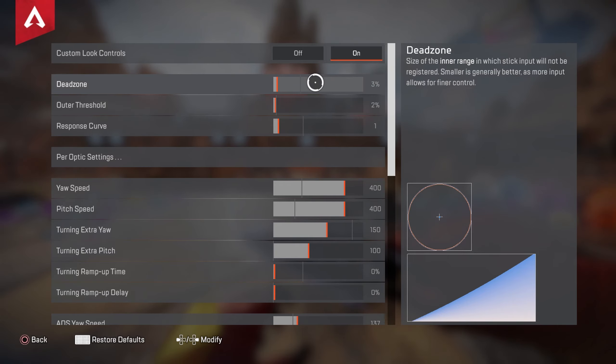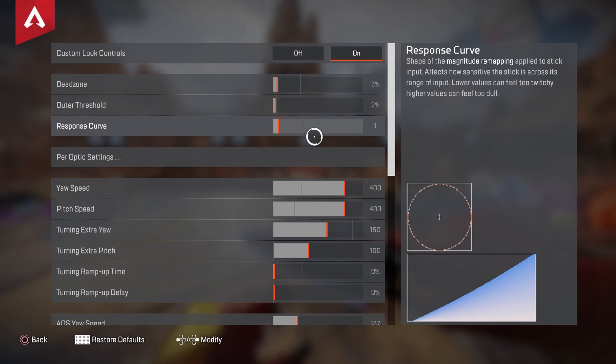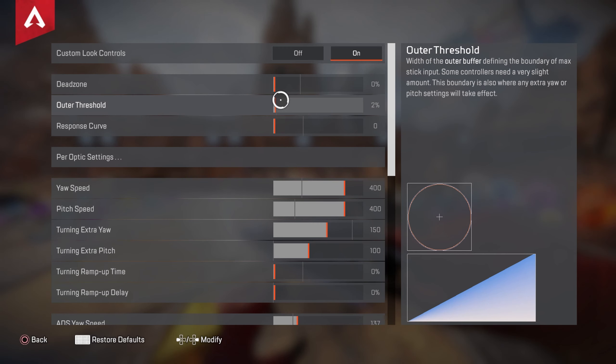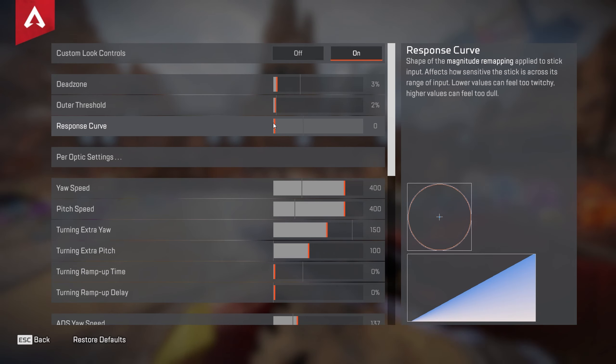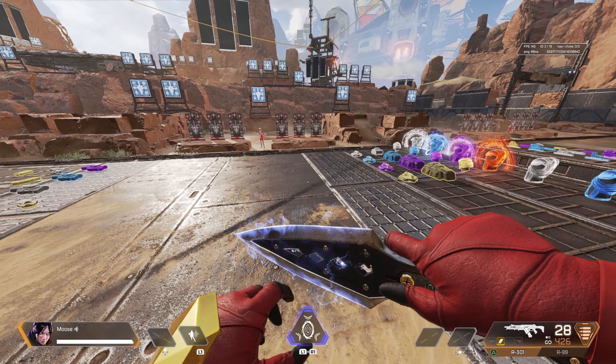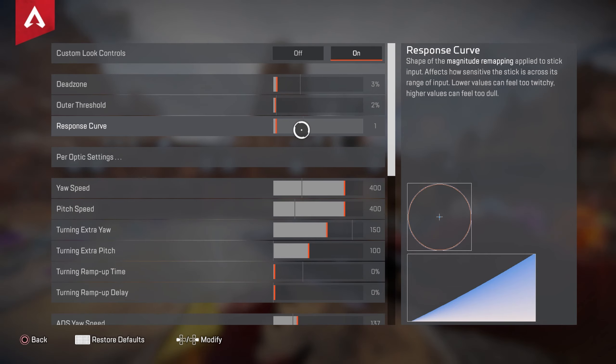First thing is first, go down to your advanced look controls and turn it on if you haven't already, because I play on ALCS. My dead zone is down to three percent. Dead zone means how sensitive your analog sticks are to movement. Your outer threshold basically makes all the rest of these settings go a little bit faster. My response curve is down to one — the reason I can't go fully linear is because of my stick drift. As you can see, if I drop these to zero there's really nasty stick drift, so if you have stick drift make sure you have a higher dead zone. For me, two or three is the sweet spot with a one response curve.